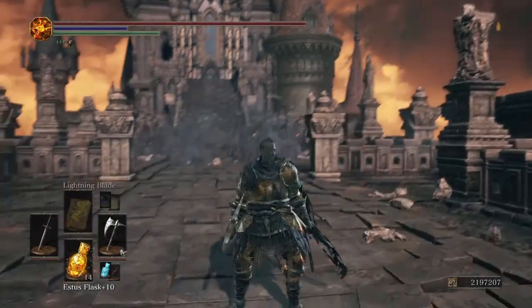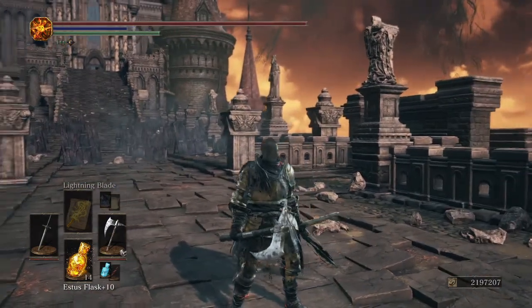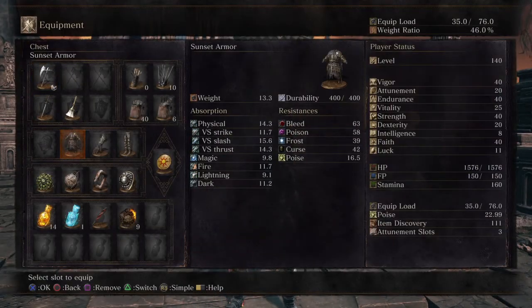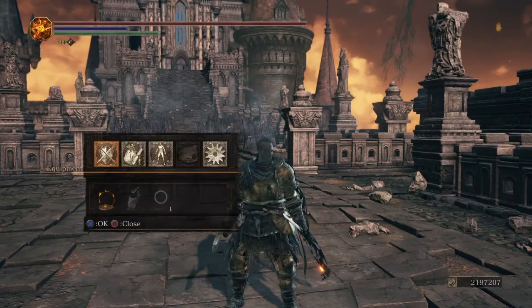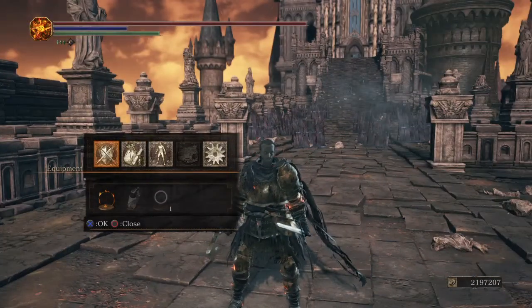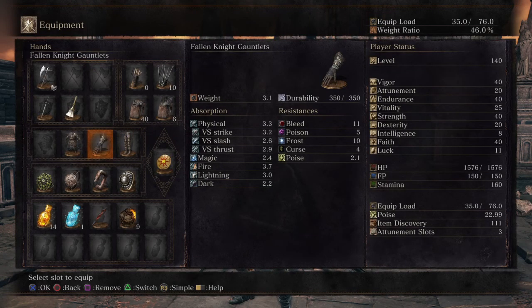As for the fashion, I think I've got this guy looking quite good if I do say so myself. I'm running the Sunset Armor — if I remember rightly, you get the Sunset Armor from running through Sirris of the Sunless Realms; her granddaddy has this armor. I'm running the Fallen Knight Gauntlets because they look pretty good with the fashion, and the Sunset Leggings. I primarily went with those because it kept my weight ratio down low.